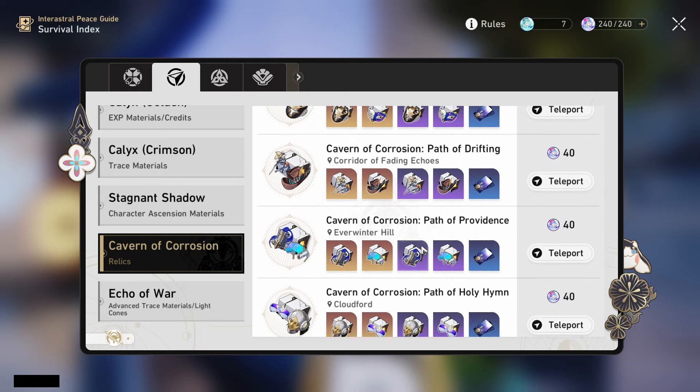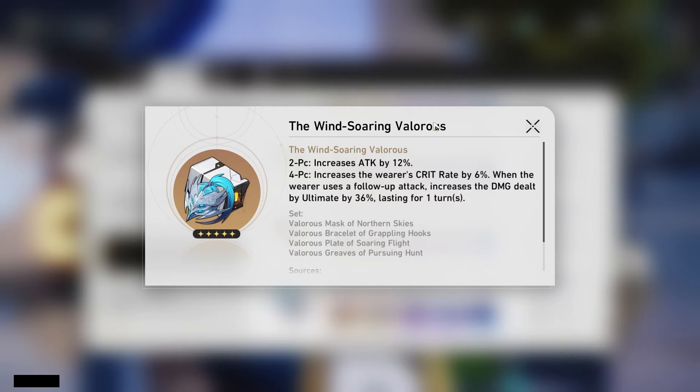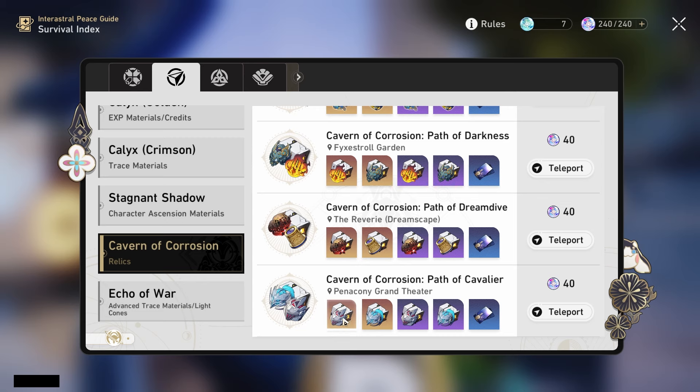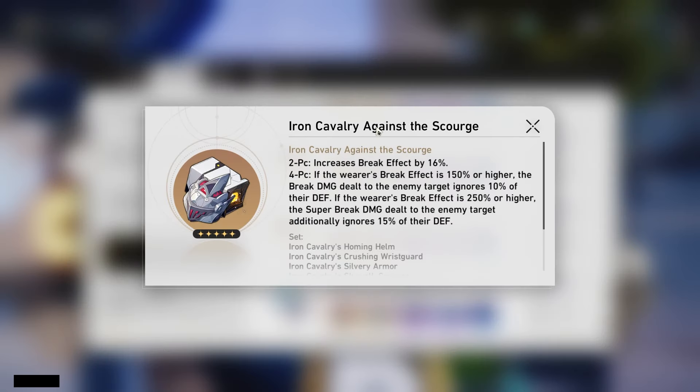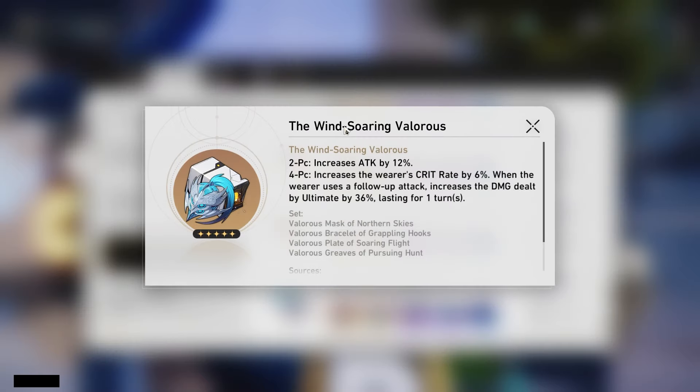And now for some basic relic recommendations. The best you can farm for her right now is the Windsoaring set — finally someone using it and it's not useless! It is actually going to be her best in slot. Her ultimate makes the enhanced version count as ultimate damage, making this a very good set for damage output. There's also a bonus double drop for relics coming up, so that's another good reason to farm it. This is also a fine option if you have Boothill or Firefly, as the other set is their best in slot, so you get a pretty good chance either way.